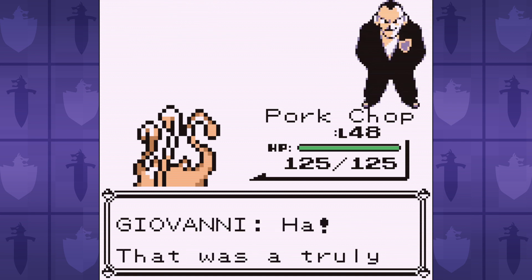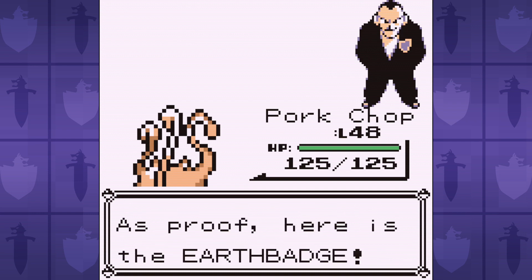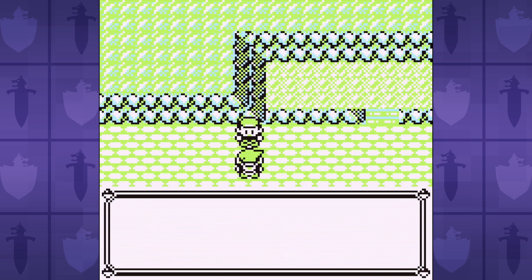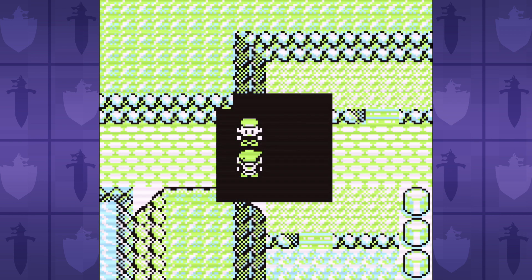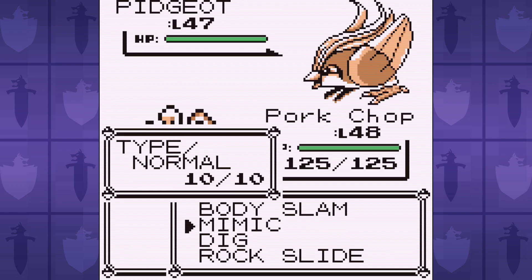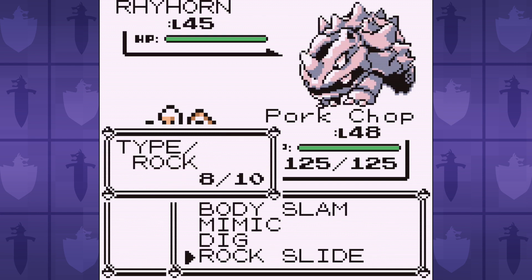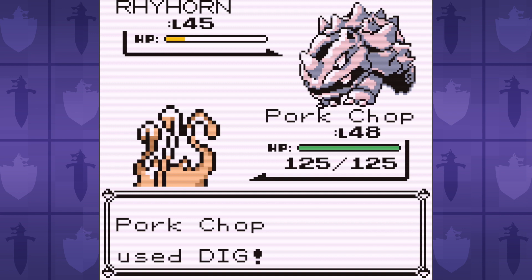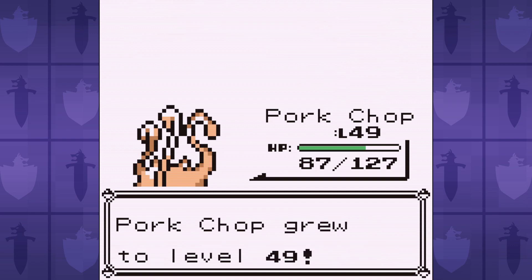With eight gym badges in hand, the only thing standing between us and the Elite Four is another rival battle with Bubz. We have to utilize badge boosts in order to even stand a chance. Luckily, it's much easier this time. We knock out the Pidgeot ASAP and then fight our way through to the Growlithe while trying to take as little damage as possible. Bubz's Growlithe will only use Agility, leaving us free to mimic Agility and use it ourselves. This not only allows us to outspeed his Alakazam, but also — badge boosts.